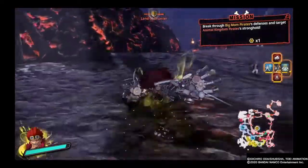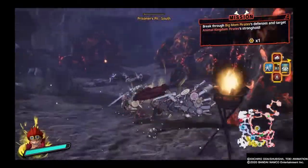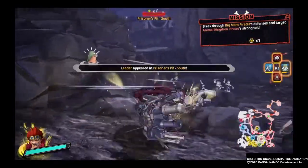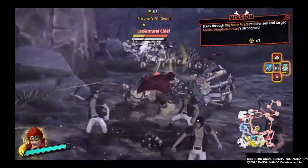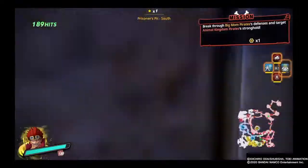This is me taking out her defenses — the strongholds. She has multiple strongholds of Animal Kingdom Pirates across the map, multiple samurai chiefs, and multiple chest commander leaders.